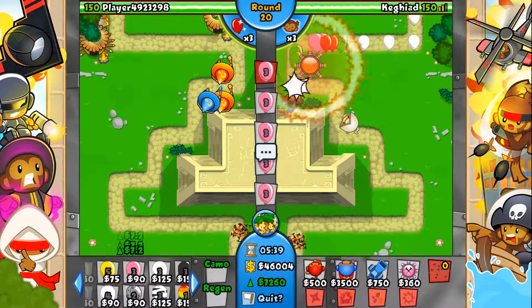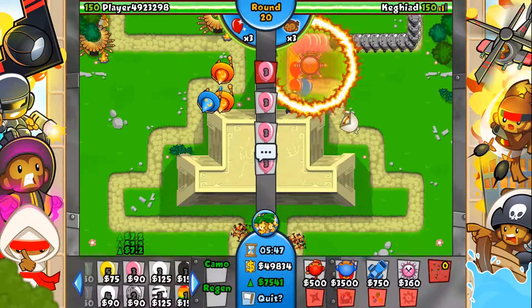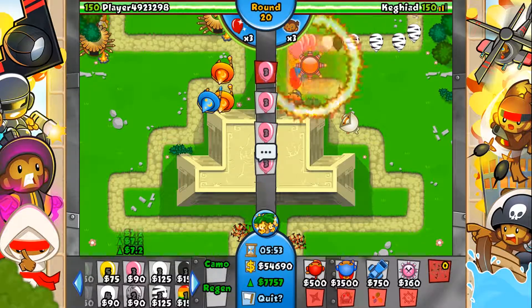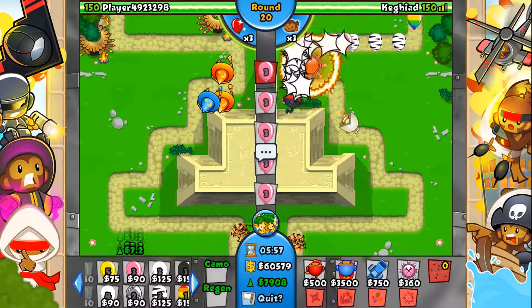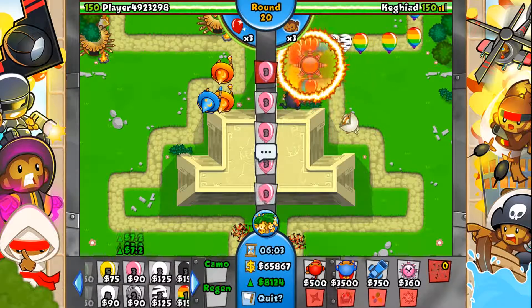He's got super monkey, village, and wizard — this guy wants to go super late game which is exactly what I want to do. I want to go super late game on Bonanza and see how far we can go, because I've got super monkeys, ninjas, and the balloon chipper. I kind of wish my tack shooter was a glue gunner or wizard so I could make my temples more powerful.